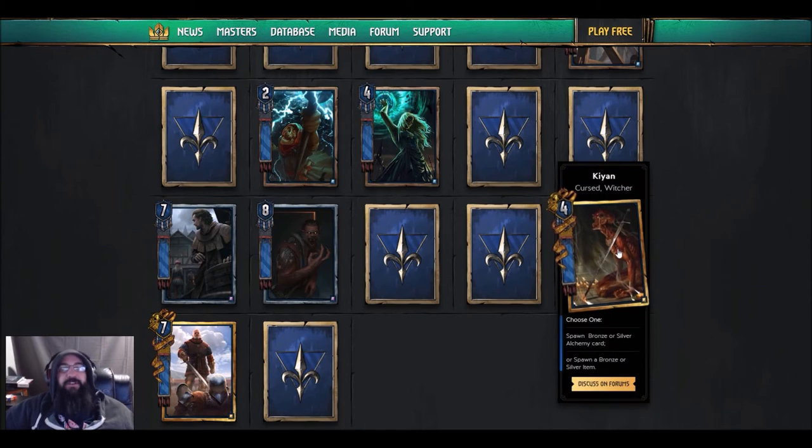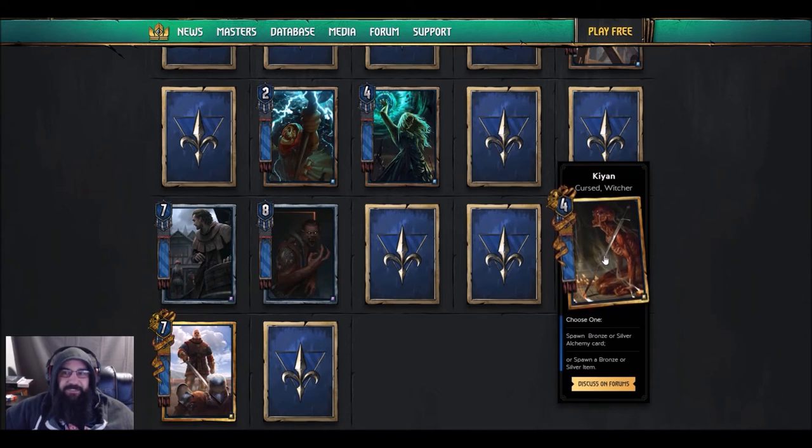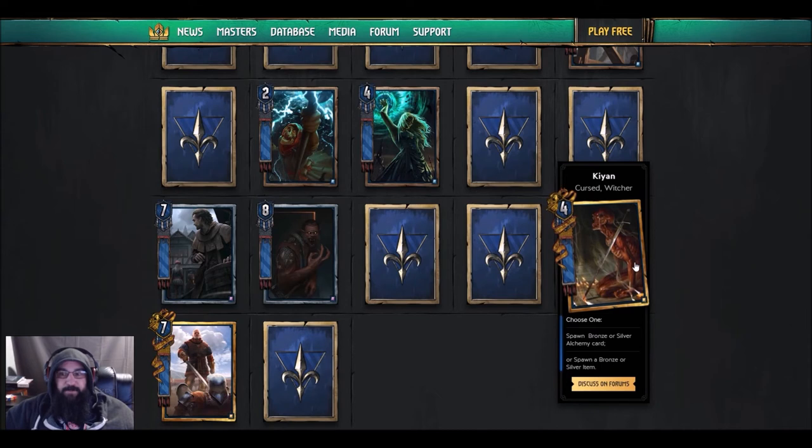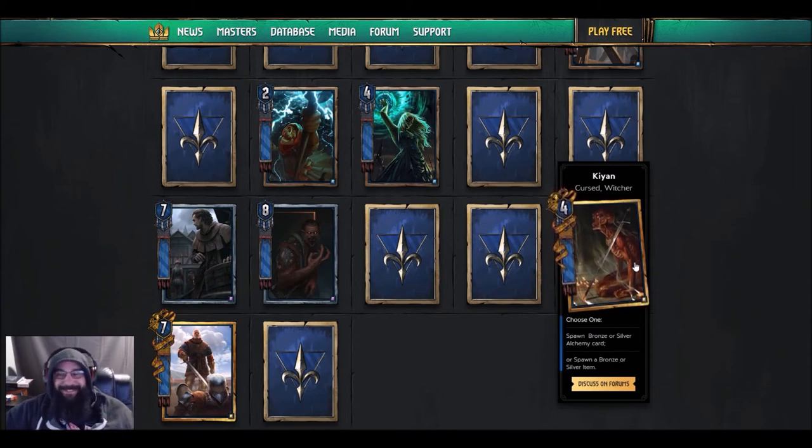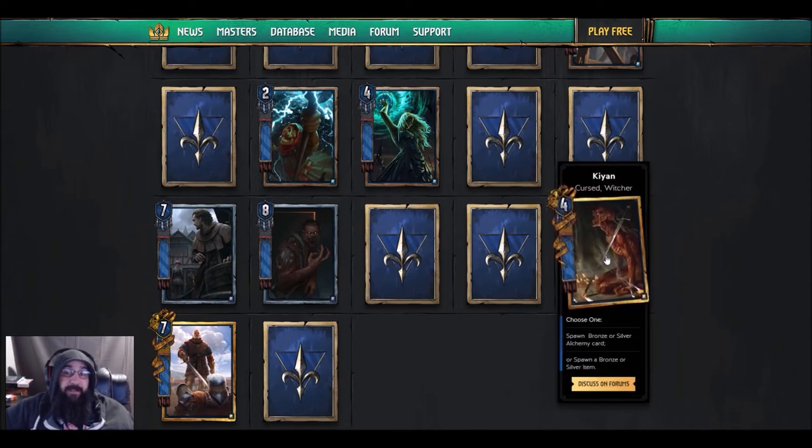Next card — this is my new favorite premium card. The premium is so badass. It's Kian — he's a cursed witcher — choose one: spawn a bronze or silver alchemy card, or spawn a bronze or silver item. I don't know about this card's utility, but I know I'm going to own it.